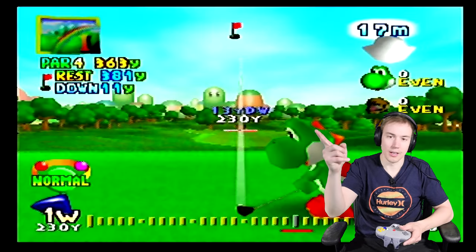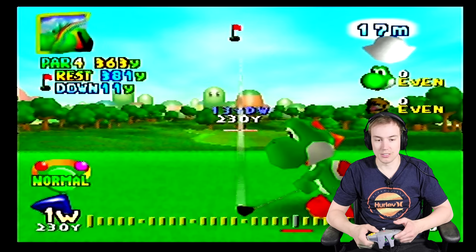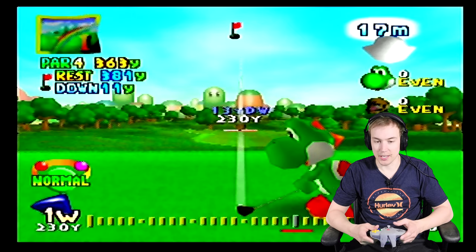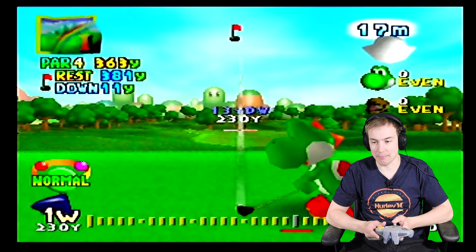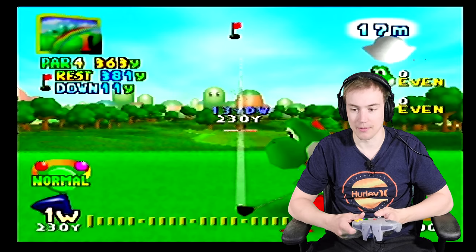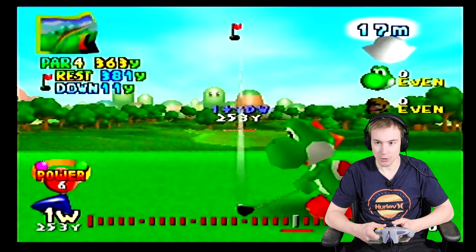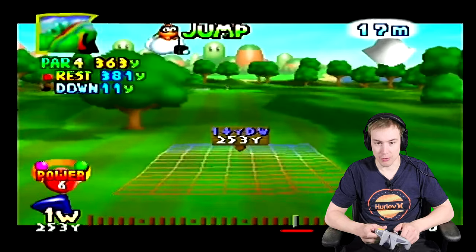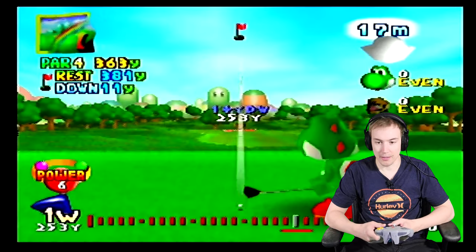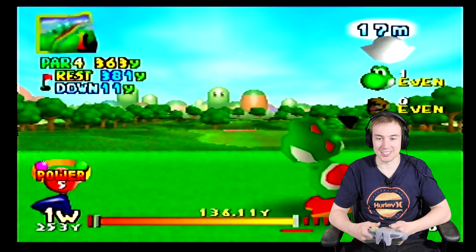Look — you got wind up there, you got your woods, you can change power here. Normal power, you can add spin — there's the Z button. So much technicality to this game, and it was released in the 90s — come on, perfect game. Going for power — press the right bumper, scope it out, get it right in the middle. Almost a perfect drive to start the day!